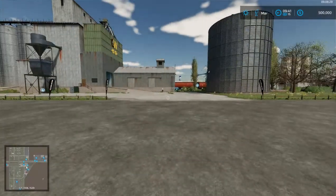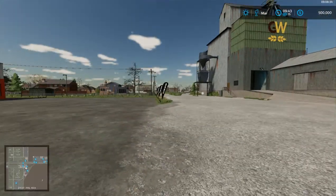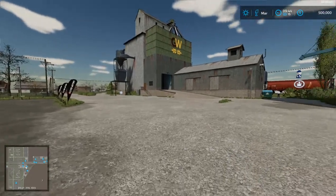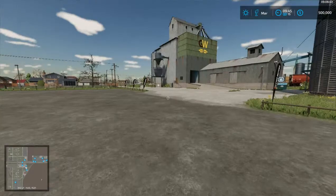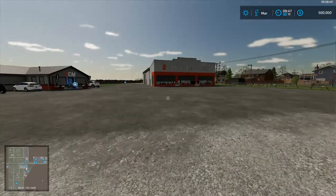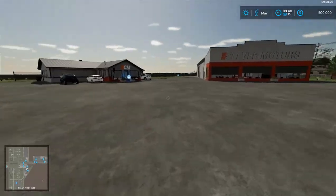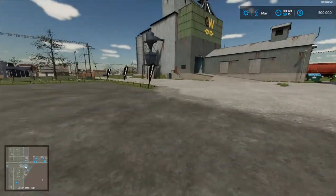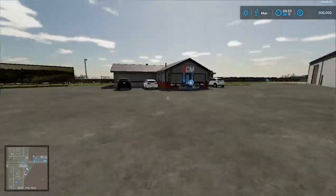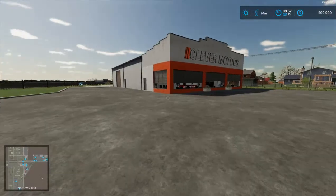I'm playing with seasons enabled with two days per month. I like for the years to pass somewhat quickly. The lowest you can go is one day per month, but I found that a little too low — winter just passes in a few days. At two days per month that's 24 days per year, which works out better. I still skip days when there's not a lot going on.